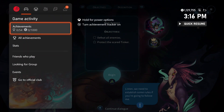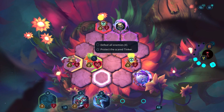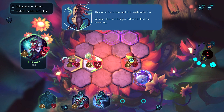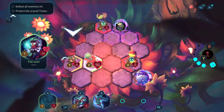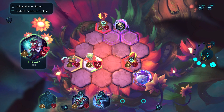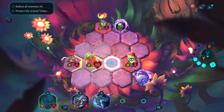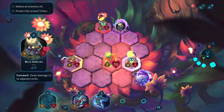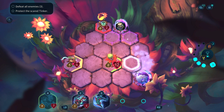Did we get any achievements? No. Seemed like it'd be cool to get a tutorial achievement at least. Okay, so we have to protect this thing and defeat all the incoming enemies. Completing the side objectives - protect the sacred tinker. I don't know what that is, but let's hit this person as hard as we can.